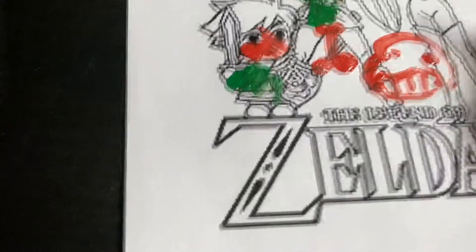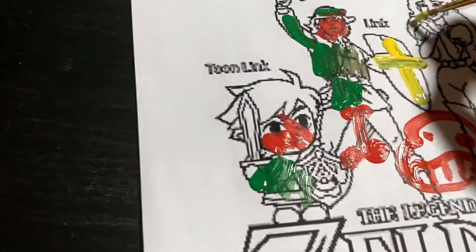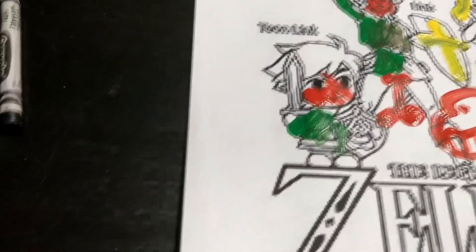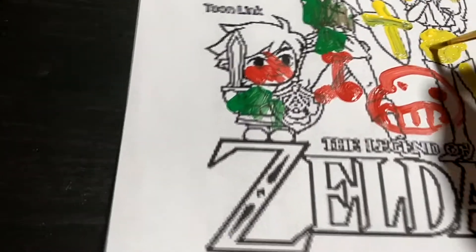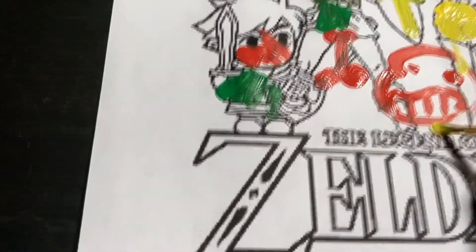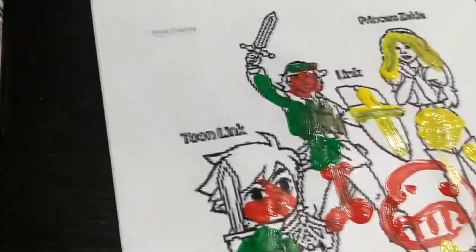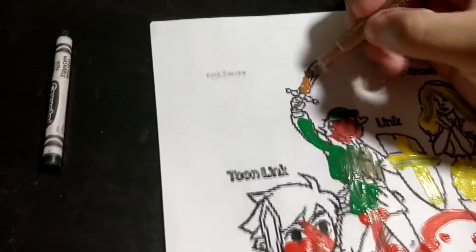Now, everyone's favorite. It's Cadello. Okay, draw for Zelda's pretty hair. No, it's paint. You use, you slowly mix the paint. So you have everything. Can't forget Sans body. There you go. I'm not done yet. Link's master sword. There you go. Toon Link's master sword. Can't forget about that.